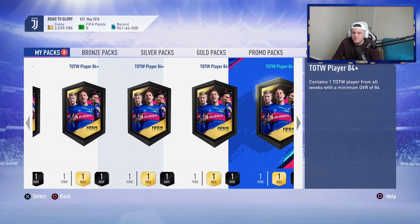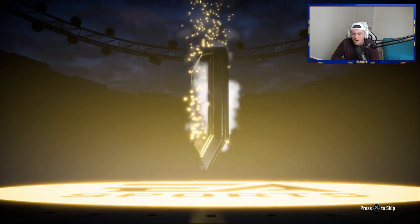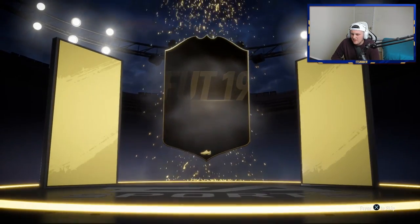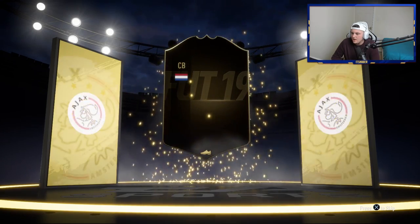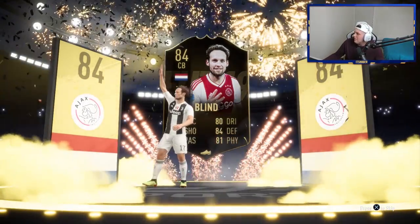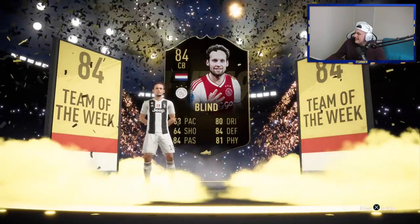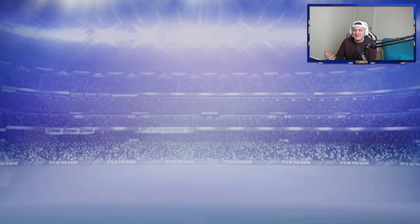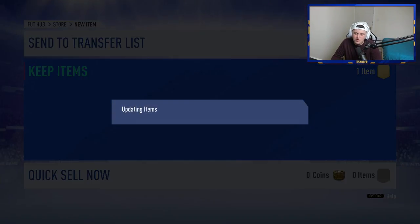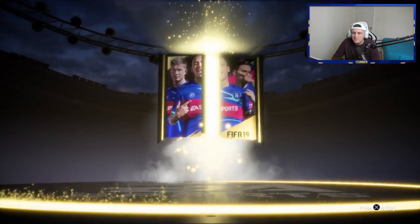All of the remaining packs are tradable, so if it's a duplicate it doesn't matter. We've got eight tradable ones here. Hopefully we can get something like an 88-plus — that would be fantastic. It's gonna be Dutch center back — Van Dijk? No, it's Blind, 84-rated. Does de Ligt even have an inform? He has an 86 inform, which is annoying. I thought it was de Ligt. 84-rated Blind — we'll store it in the club. I really thought that was gonna be Van Dijk!